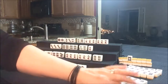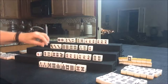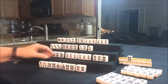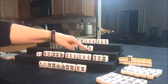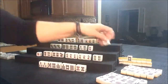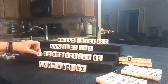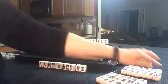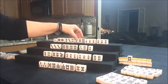Draw for East: nine Crack, discard. Draw for South — this is the last tile: six Bam. South reached, so they have to discard that six Bam. And that is Ron — for North. Last tile, so they're going to get another Yaku for that. What is that called? Haite — H-A-I-T-E-I. I don't know how you pronounce that. Last tile — that's another Yaku.